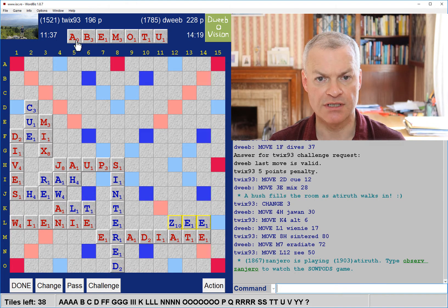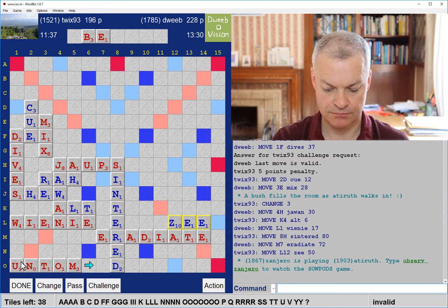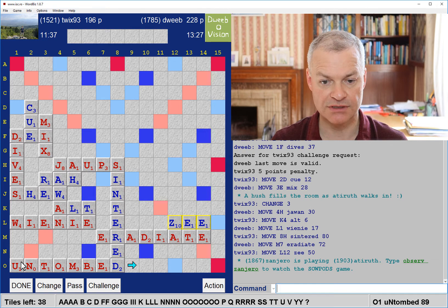A play in column 11 ending MI or with MI towards the end would probably score as much as row O. But I would prefer row O — it's likely to provide less for my opponent. So I'm considering this rack with a D. Not seen anything yet. That's B-mouth. Untombed. That looks promising but I can't see anything. I'm going with Untombed for 89 points if it stays on.